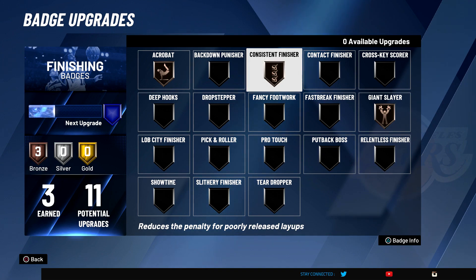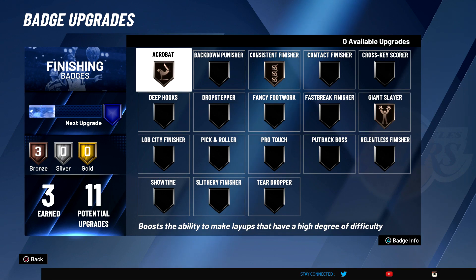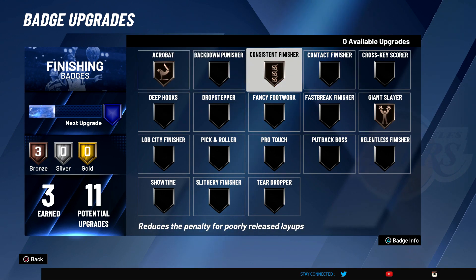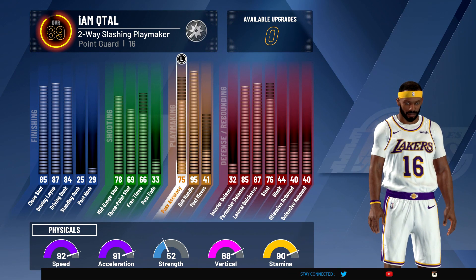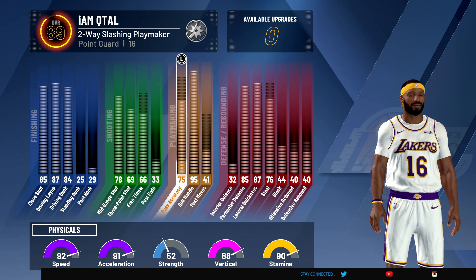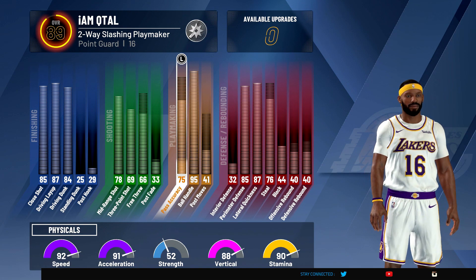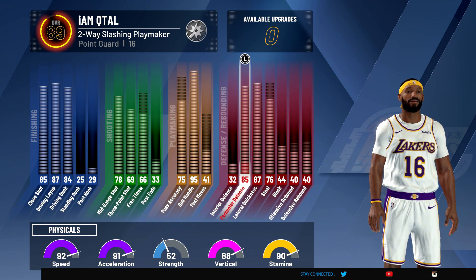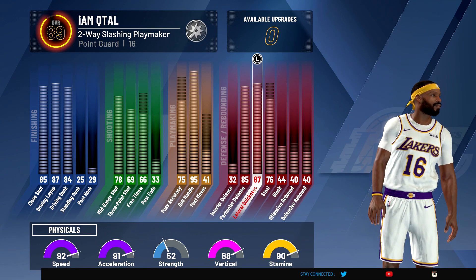The one problem I got with this build is that you are absolutely going to be barbecue chicken in the paint. My interior defense is 32, rebounding is 40, and my block is 44. Even if I upgrade them they'll be like 46 and 47. In the paint I'm barbecue chicken — that is the one problem, and I gotta figure out how to deal with that.